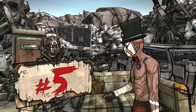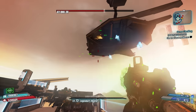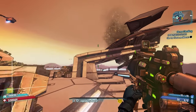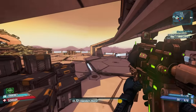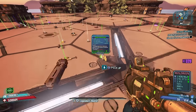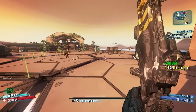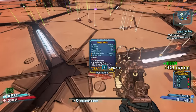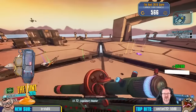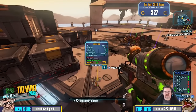Coming in at number five is the Bunker. My adventures with him are well documented, but he makes the list for good reason. Sure, the run up the hill to him is no picnic, but in theory you can run all the way up the hill without killing a single enemy. The Bunker can drop two very solid items: the Sham shield and the Bitch SMG. Both are excellent on any difficulty and for pretty much any character, dependent on the situation of course.